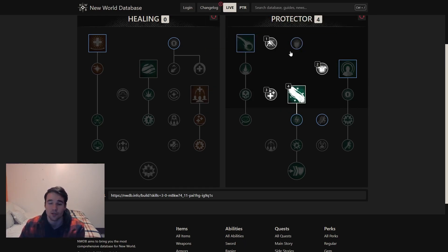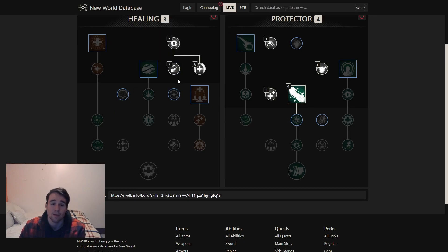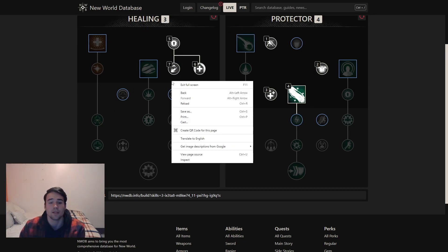Unfortunately I can't get down to Spirits United with the way I set it up, unless I was to flip this point and another one on the left side. On the healing side, like normal, we need Absolved, we need Blissful Touch, we're going to need Mending Touch — we need something to remove some debuffs.